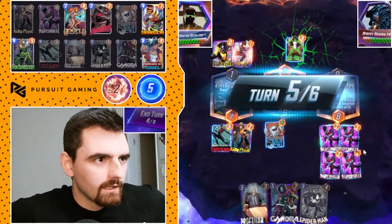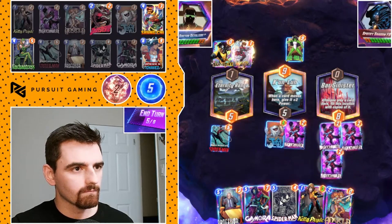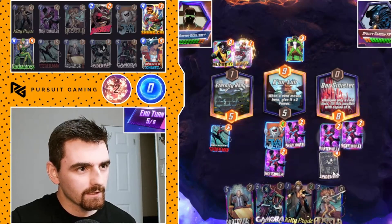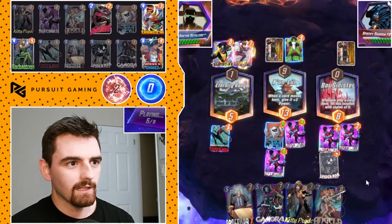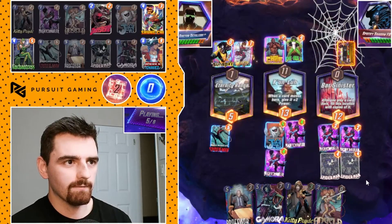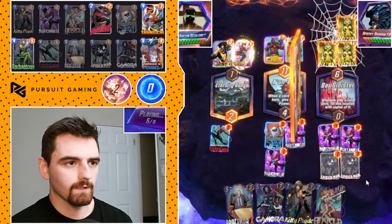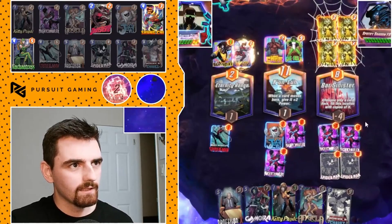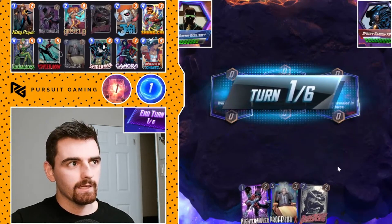She-Hulk — okay, they are a High Evo. It gives us 2 Spider-Mans. Our opponent did fill the location. I wonder if they also do Spider-Man? If so, I should have done Professor X — Professor X would have prevented them from doing this to me. But I win the lane. I messed up — if I had just Professor X'd that would have been better. I should have gone with my gut instinct. But at least now we know their deck. We did pay 2 cubes to find out.